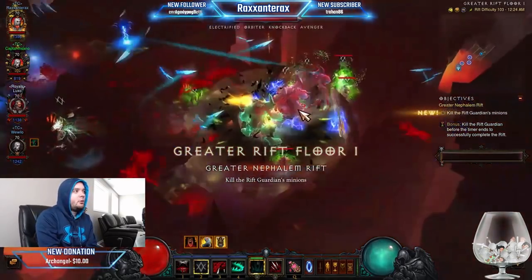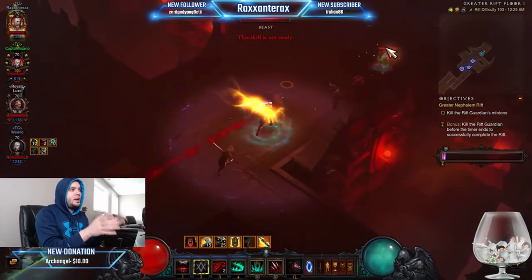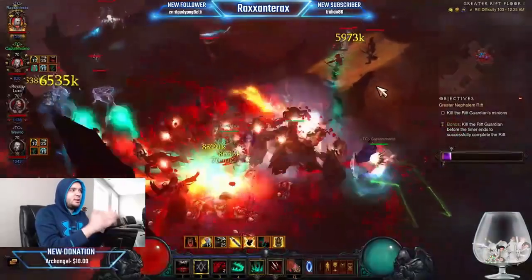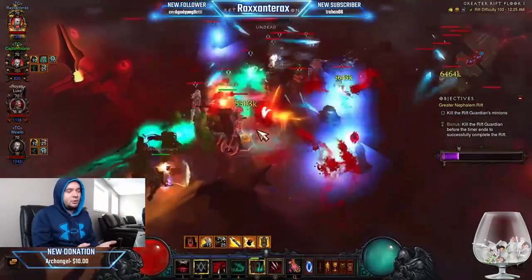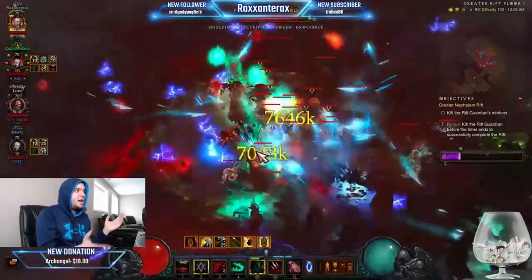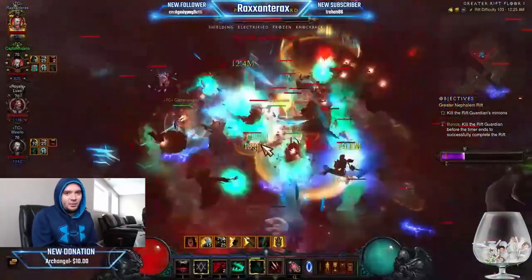Hi everyone, it's Rax, bringing you another guide on one of the most important builds for Necros in Season 17: the Z-Necro. This role is mandatory in the meta for rat runs or lawnmage runs in Season 17. This build is a lot of fun to play — as this build you are the leader, you rush forward, you freeze everything, and then you spawn globes so the lawnmage Necros can just murder everything. Here's a little bit of footage of us running speed 103s. I made this build on the fly in like 20 minutes, so it's pretty easy to craft. Let's go through all the gear, skills, playstyle, and tips and tricks so you can run this and have a lot of fun in Season 17.